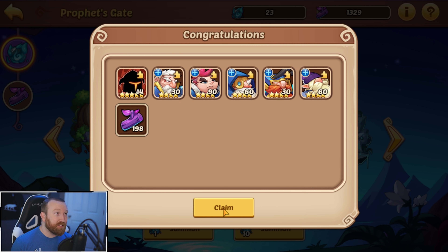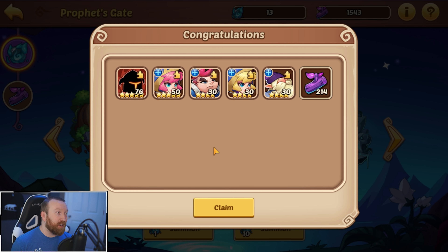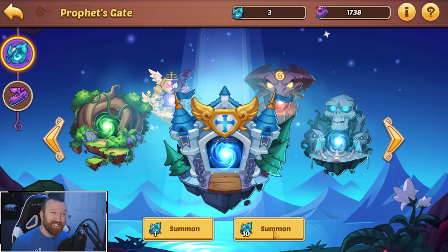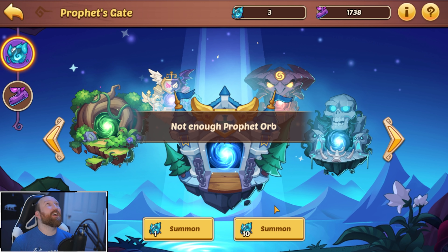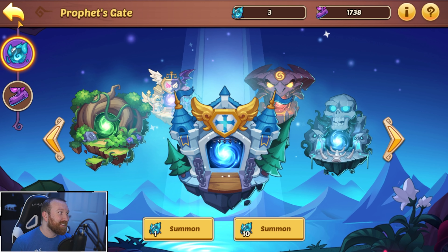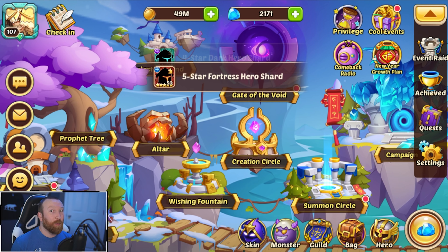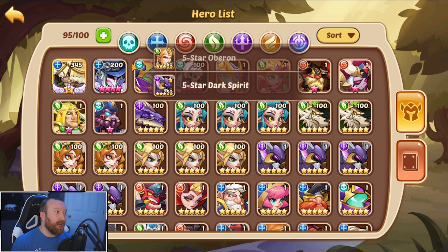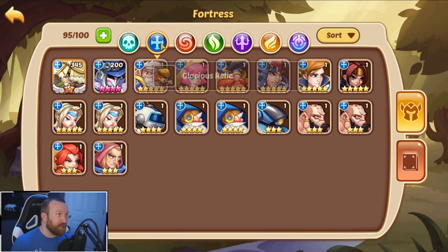No five stars at all — good lord. Come on, game, give me what I need. This is going to be some of the worst luck I've ever seen in profit orbs. We did get a Sierra and another five-star, but we have so much food. Oh, that was so bad guys, really really bad. The other problem is we're out of bag space and I don't know what to do about that either.